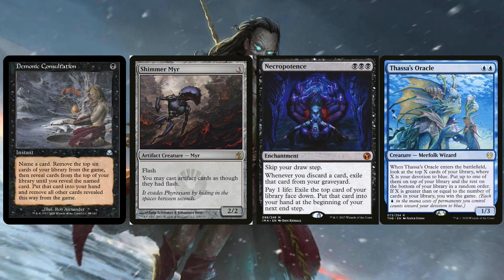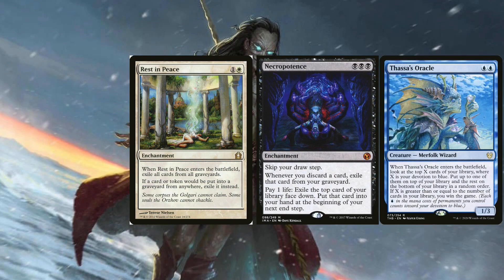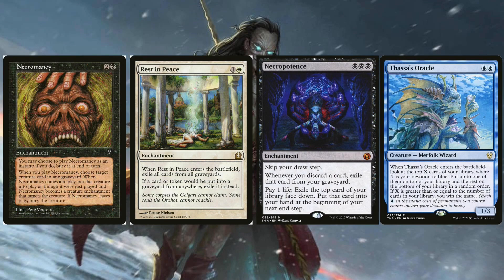With Thassa's Oracle as the win con, there are other possible ways to win the game at instant speed. Instead of casting Thassa's Oracle, we are going to reanimate it. And that is why this deck goes by the name of Necro-Zur, because we're both playing Necropotence and Necromancy — an enchantment that you can cast at instant speed.